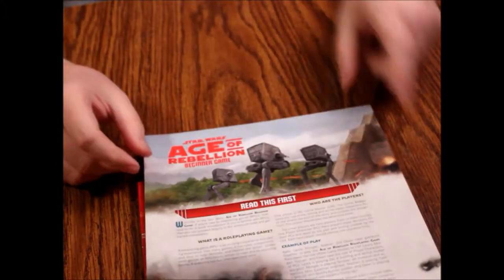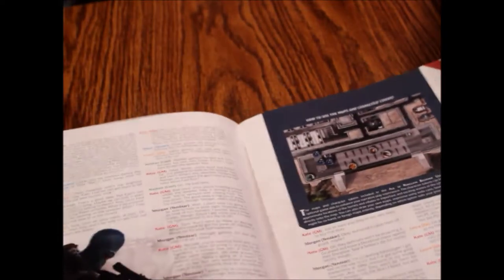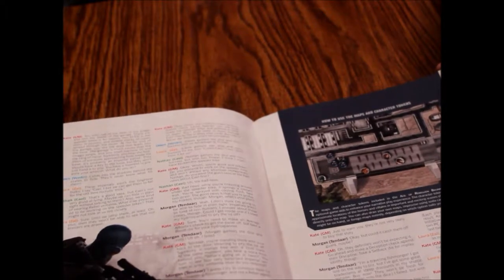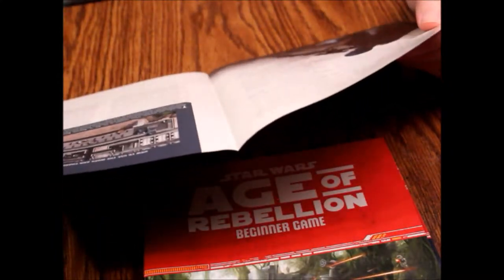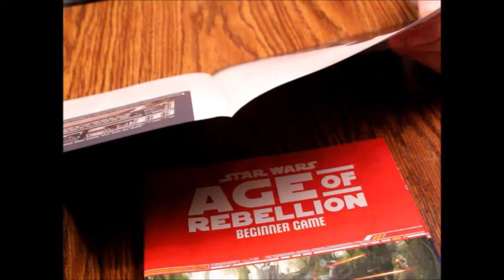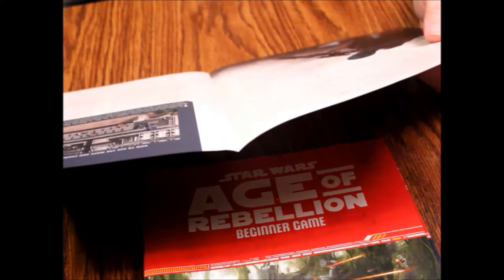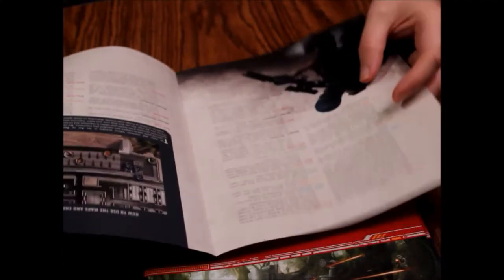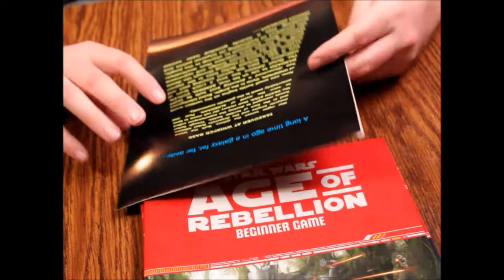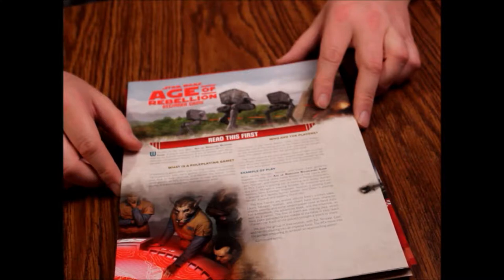Then there's an Age of Rebellion introduction sheet — read this first, apparently, though I'd read the rule book first myself. This is just a basic walkthrough of what a role-playing game is. The example players are named Kate, Owen, Laura, Nathan, and Morgan. Kate is game mastering. It's nice they did multi-gender representation, though in my 20-plus years of role-playing I've personally had a different experience at the table.